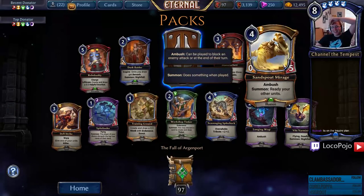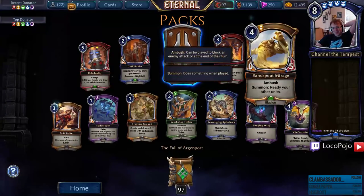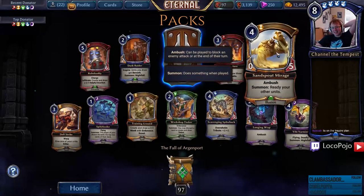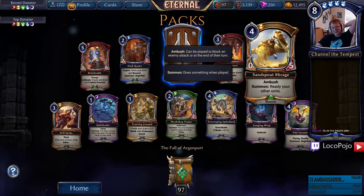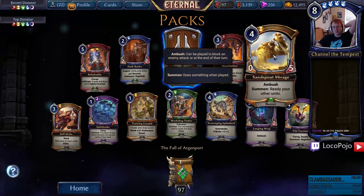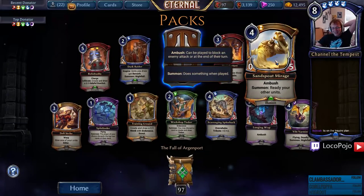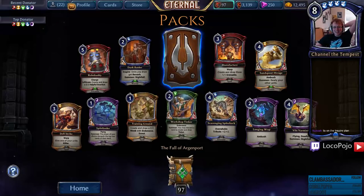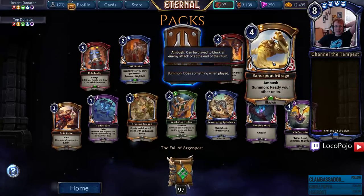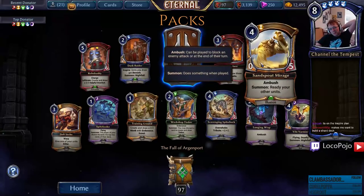Sand Spout Mirage — Ambush, Summon — oh what! That card is gross — it's a zero-five. What a blowout uncommon, good god. That card sees play in ranked I think. It's not super well-statted for a four-drop but I can't think of a better trick than all of the units that you attacked with now murder your opponent's attackers.